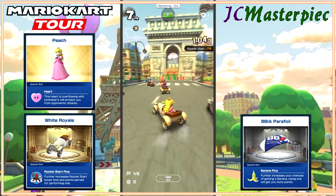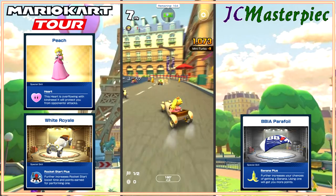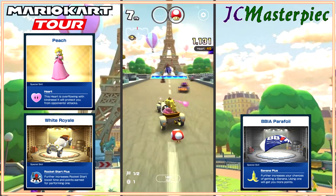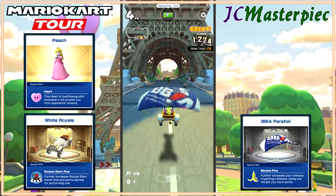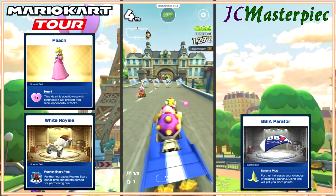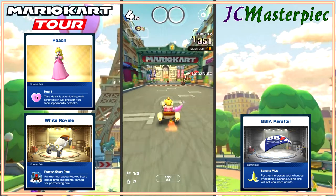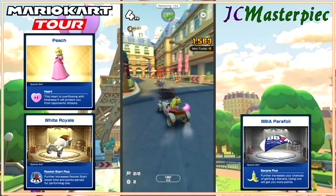Going to take Princess Peach with the White Royale and the BB IA Parafoil. Here we go. Getting coins, getting item boxes — that's fun. Protecting myself from explosions and whatnot. Watching as all those coins get taken by the other players. Fourth place overall.